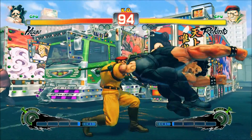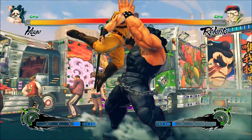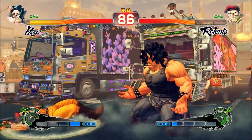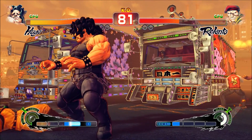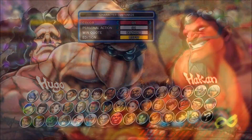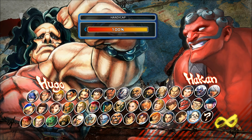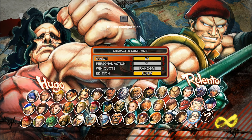After the original Street Fighter IV released in 2009, the game has gone through several iterations adding more characters into the mix and changing things up behind the scenes. The more recent Arcade Edition update launched a few years ago and now the Ultra Edition arrives on consoles and PC. With an impressive roster of 44 characters and more fight modes for the online community, the Ultra version is the most complete package yet, but still begs for more content to be added via DLC.